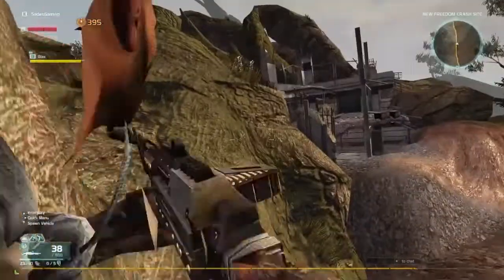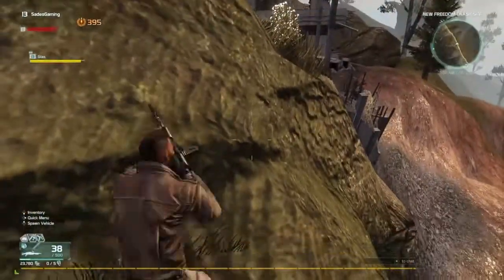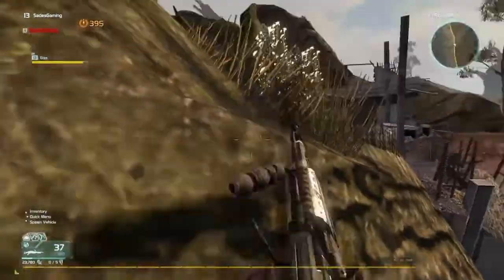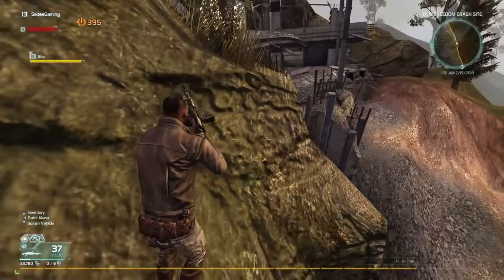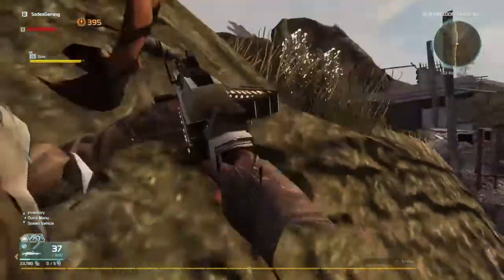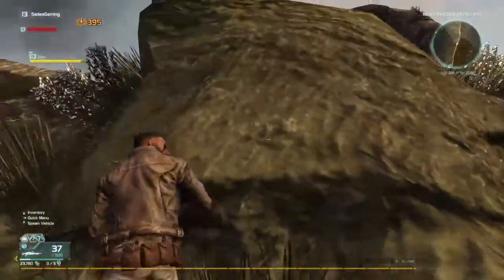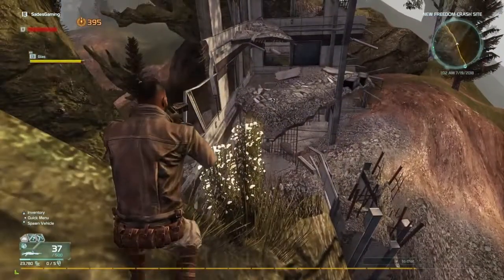All right, as you guys can see I am here now. What you guys want to do is go over here, get yourself up onto this, and then make sure you try to jump yourself right here. Make sure you don't jump over, because if you jump over you have to start this all over again. It takes a few tries — you just want to get yourself into this spot here, just like that.